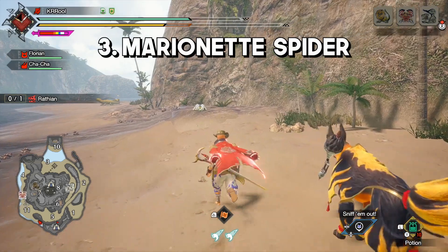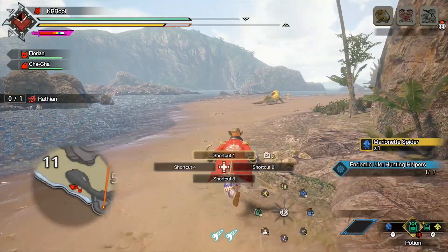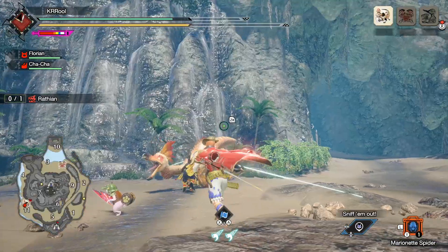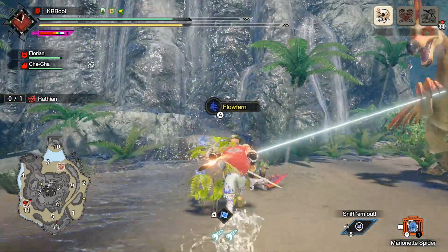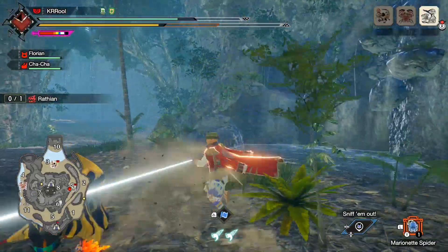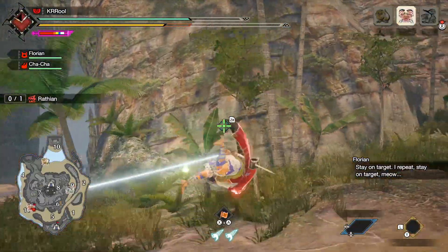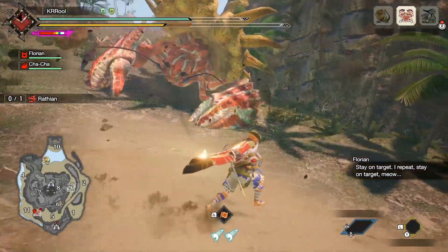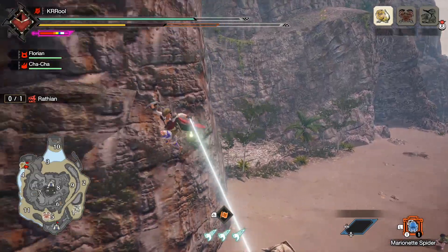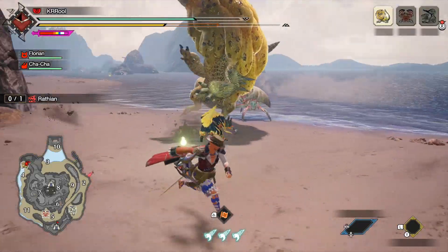Next up is the marionette spider. These are the new endemic life forms that allow you to launch monsters into walls. Once you've collected a marionette spider, select it on the item wheel, aim your reticle with ZL, and press Y to use it. You can also shoot it without aiming with ZL, but it's far less reliable and I don't recommend it. Also, make sure you are already close to a wall or solid surface, or else you may not get a knockdown when launching the monster. Once the string has connected, face in the direction you want to launch the monster, ideally as close to a wall or obstacle as possible, then press Y again and the monster will be launched.